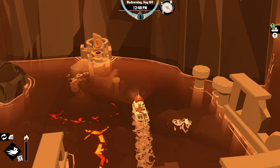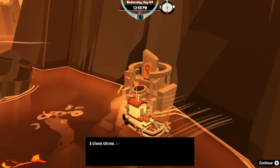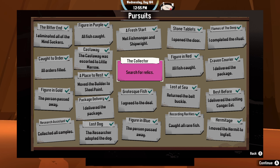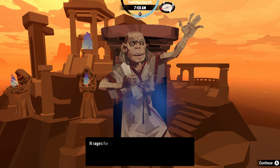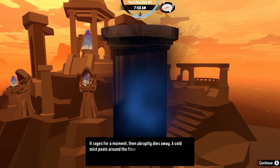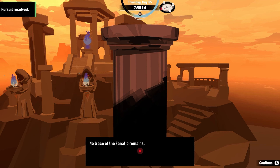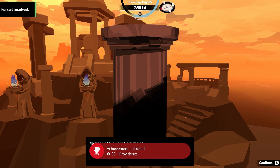Within the world of Dredge, there are about 22 quests, or pursuits, that need to be completed. These quests range from helping people, finding items, or collecting certain types of fish. After cleaning up in Devil's Spine and collecting these flames from fish shrines, I took them to the respective pillars that ended up making this old man burn up, which gave me the achievement, Providence.